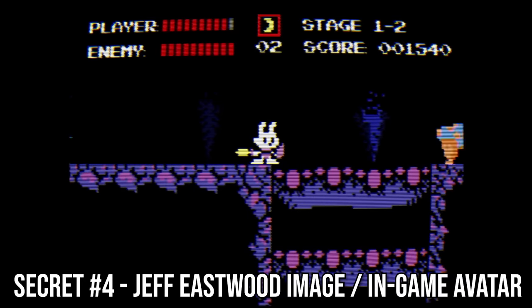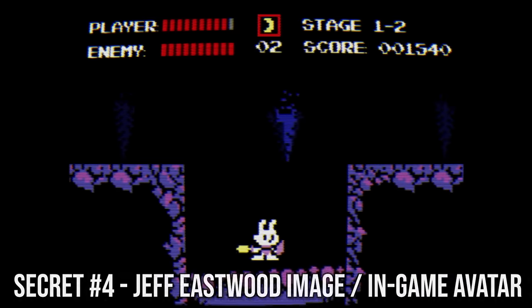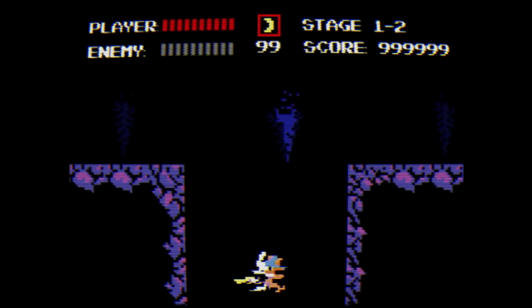On Stage 1-2, Secret number 4 is found by dropping through both of these collapsing ledges and plummeting into the pit below. An image of Jeffrey Eastwood appears on the screen with his date of death, August 22nd, 1986. We then see a new character — it looks like a sunflower and seemingly represents Jeffrey Eastwood.